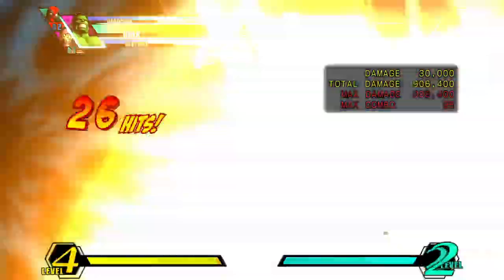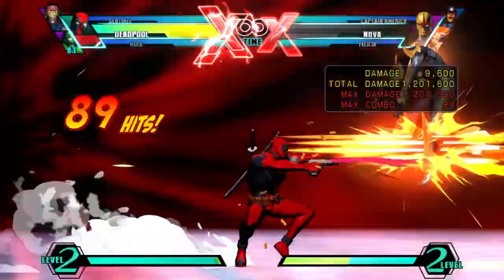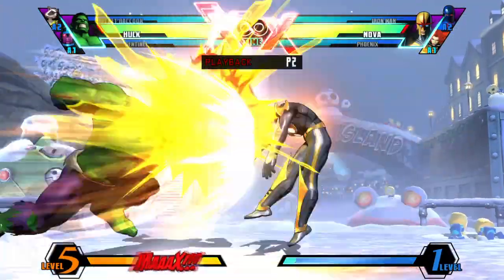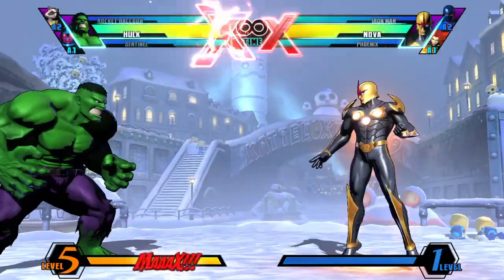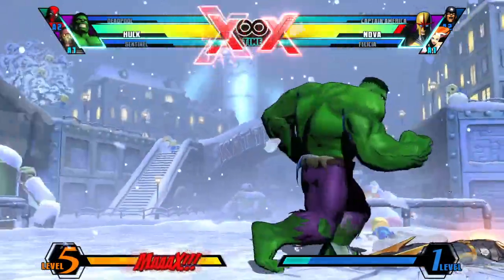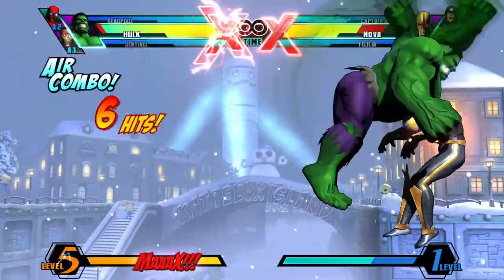You can always DHC after Hulk to keep piling on damage, and you can kill literally any character if you get a hit. Not only is his damage ridiculous, but also his armor. He's got armor on his standing H and in his Gamma Charge move. The opponent has to be very careful because when you use those moves, you're usually going to be the one in advantage. The standing H works just like Nova's option select — you hold forward or back, and you either get a grab or the standing H comes out.